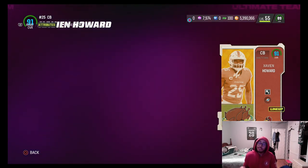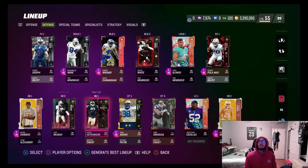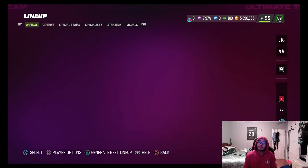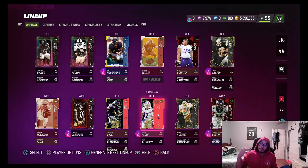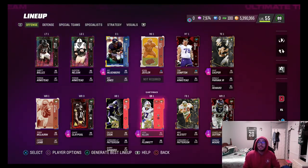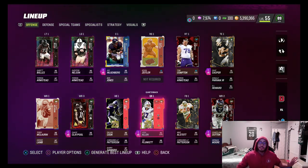Xavian Howard is six foot one — good stats for a corner. We've got Jeff Okuda at cornerback three, Jerry Alexander fourth, and Shaquille Griffin as the fifth option. Today is Thursday and around 5 PM Pacific / 8 PM Eastern they're going to drop the Blitz players — Michael Vick, Nitrain Lane, Jalen Waddle, Steve Smith Senior, and some other studs.